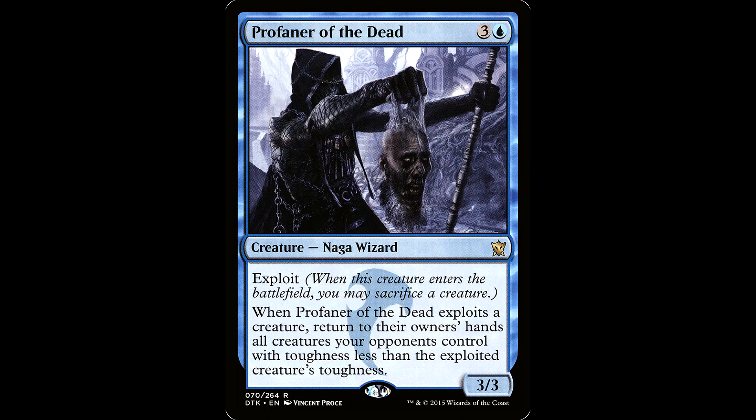Now speaking of art, you also have Profaner of the Dead. Look at this Naga — Magic cards were a little more diesel back in 2015. They weren't afraid to show a severed head back then. The Nagas were taking heads in 2015. Anyways, if this guy exploits himself, you're getting all the Henry Wu triggers and clearing a bunch of weenies.